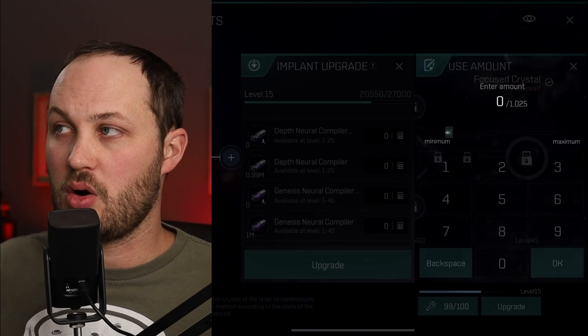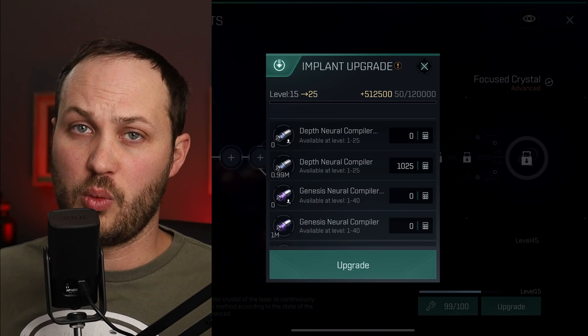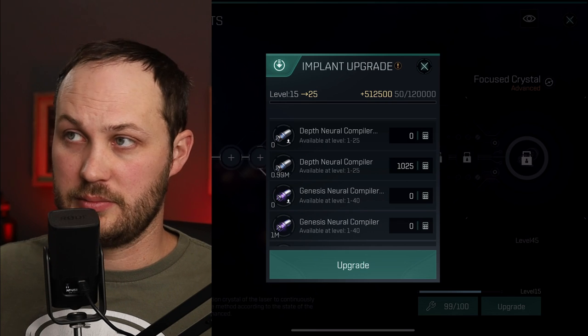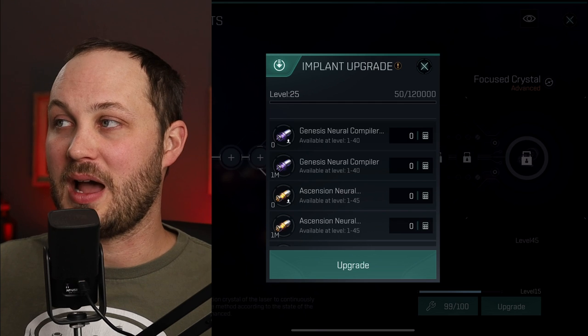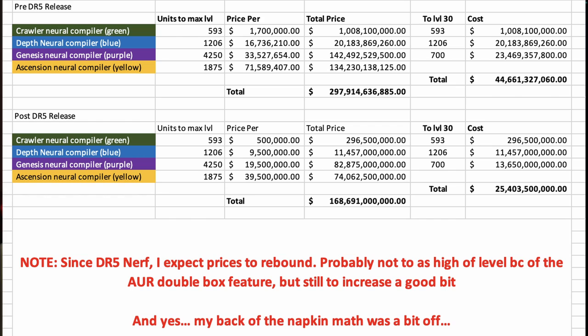When we hit level 25, we are going to be at 54% extra damage. This is where I would have stopped before the market crashed. At this point you are getting some great benefits, but the price tag to go from that level all the way up to level 30 — where we're getting the next set of abilities — was just a little high. You were looking at about 33 billion ISK just to make that jump. But now with the market having crashed, it's still expensive, but you're looking at about 19 to 19.5 billion, which is a lot more palatable.